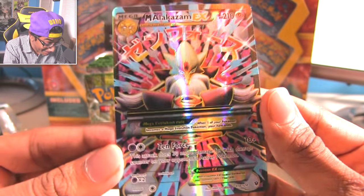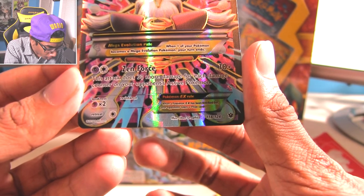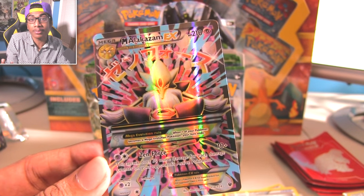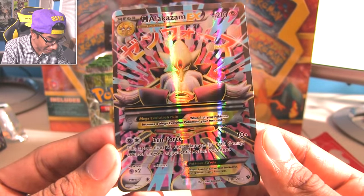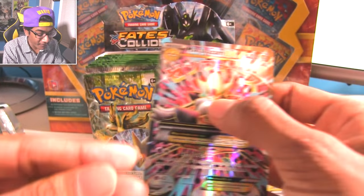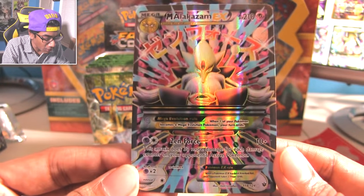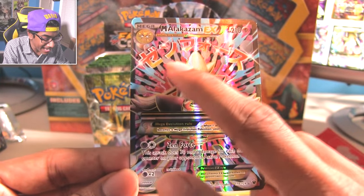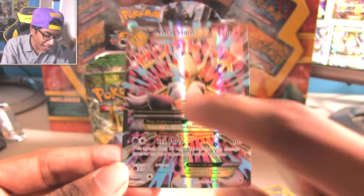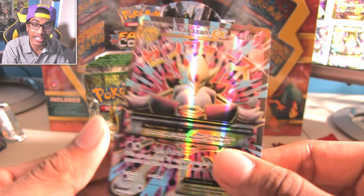This is a full art Mega Alakazam EX! Oh my god. What the hell did we just pull? This is pack number six and we're already dominating? This is the real ancient holo. I love these mega cards - they've got that textured rainbow-like holographic pattern. It has this move, Zen Force, which adds 30 damage again and again and it just gets so annoying. The thing at the top actually says Zen Force.